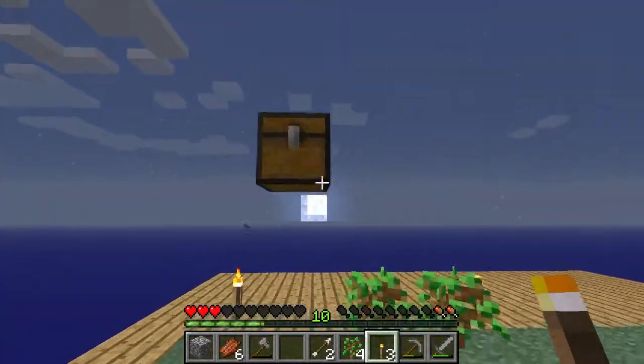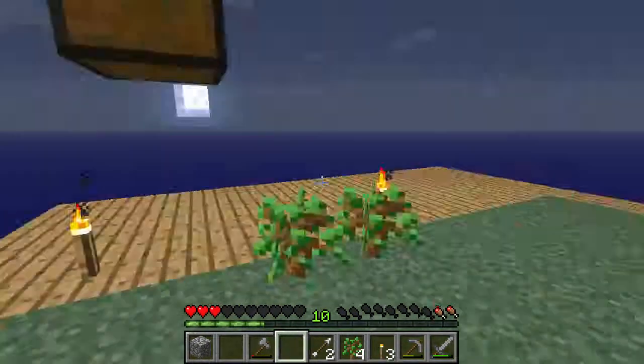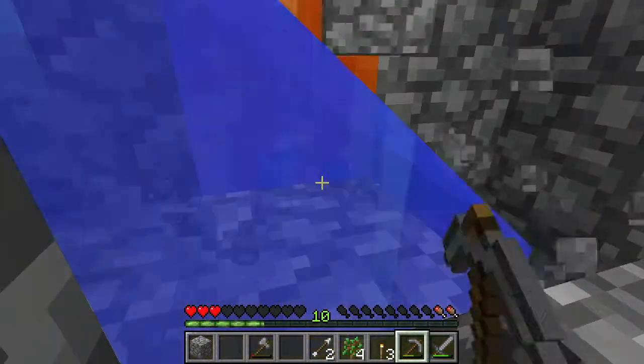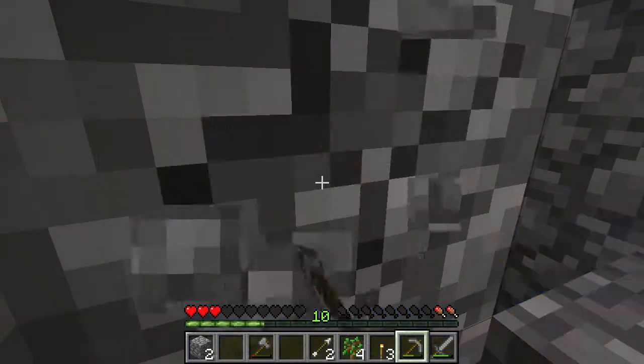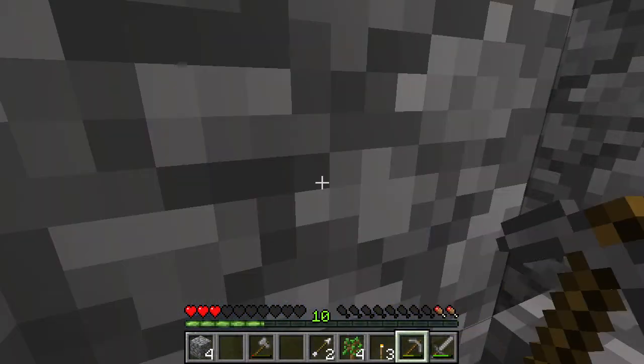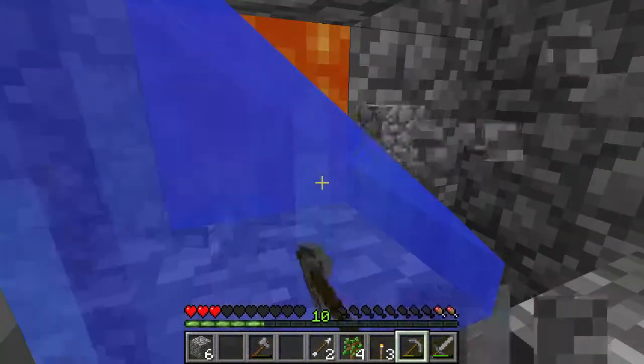I'm starving — very, very hungry and I need to do something about it. I need cobble — I need lots of cobble. Let's get cobble. I need to make the farm area now. I'd planned for it to be 24 blocks away somewhere, so that passive mobs can spawn in it.